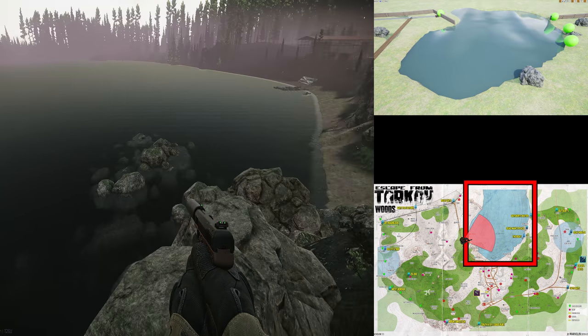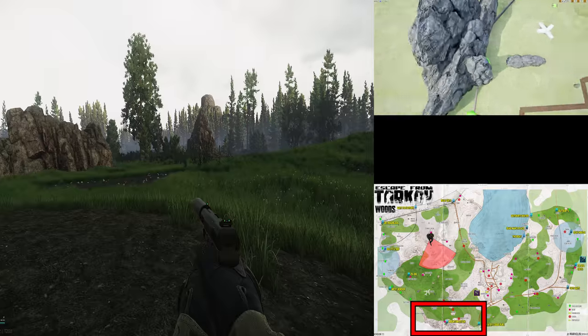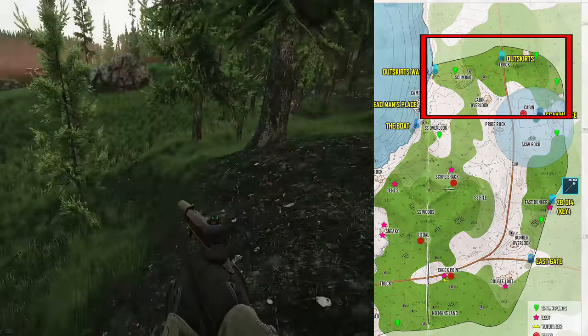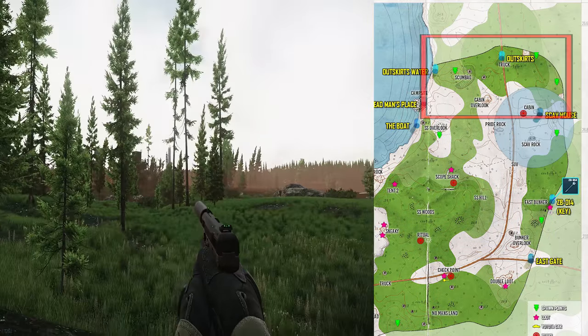In terms of key landmarks, we have the lake, factory, and Sniper Scav Mountain. If you can't see any of those, you're either in the woods around the Plane Crash or in the outskirts. Just keep walking, you'll see at least one of them quickly.